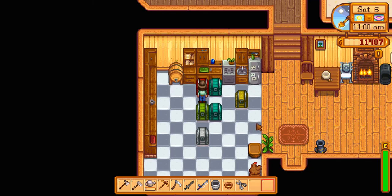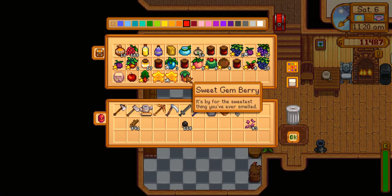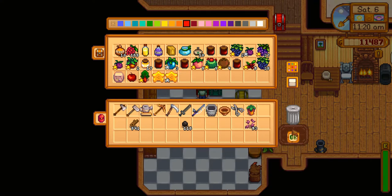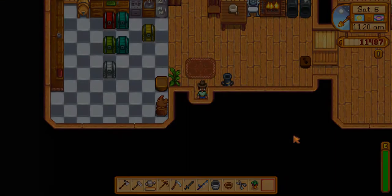Hey guys, it's Wooden Spoon here. We're going to be working on another quest today. I'm going to help you out with how to get the star drop from the secret woods from the statue known as Old Master Cannoli. This one has a few steps to it — I've already completed a couple of them, but I'll go back and let you know exactly what I did. The main thing you're going to want to get here is a sweet gem berry.